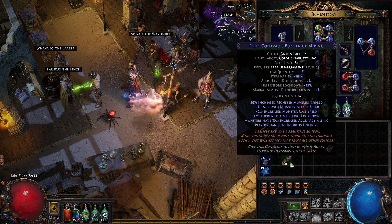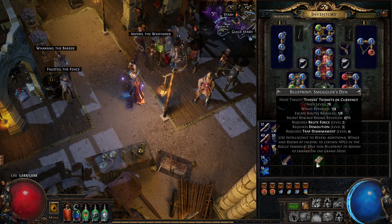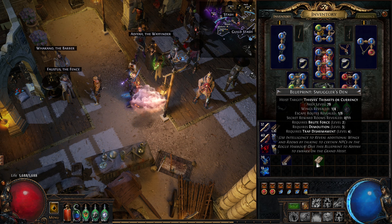Finally, blueprints are the items used to start a Grand Heist, which is basically a collection of several regular heists with a few extra twists. I'll come back to Grand Heists a bit later, but for now I'll just add that markers, contracts and blueprints can all be traded with other players.